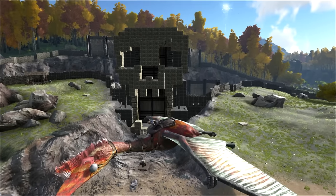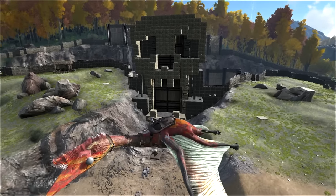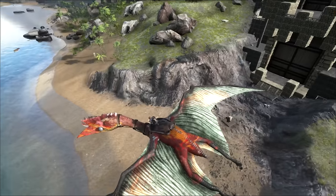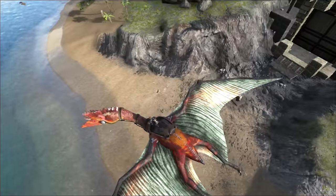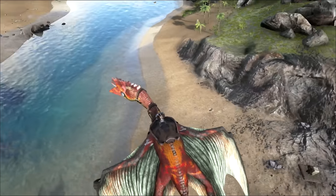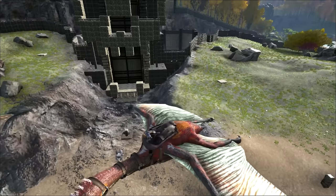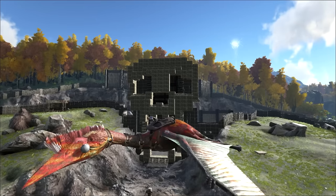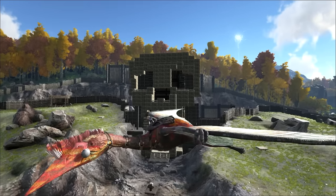What's going on everybody, it's Monkey Farm and we are back with some more ARK Survival Evolved. We are over here at my giant skull base and we're flying Blood Beak, who has a custom paint job which I showed you guys a couple episodes ago. Today we are going to show you how to get a custom paint job on all your dinos, because a lot of you guys asked for tutorials on it.